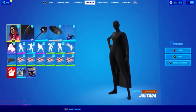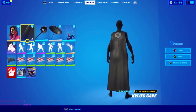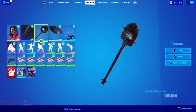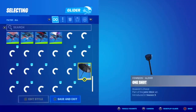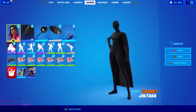For the first combo of the video, we got the Dotara superhero skin. You're gonna want to put it on all black — all the colors are black, any pattern works since you can't see anything. Put on Cloth as the last style. Then you're gonna want to put on the Kylo Ren cape, or any cape that is all black. Then you got the Vision pickaxe, the One Shot glider, and the Boogeyman wrap.